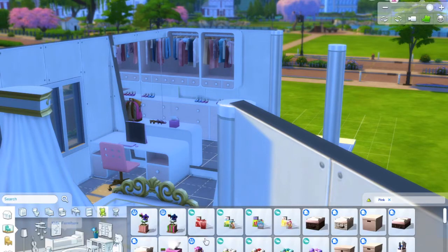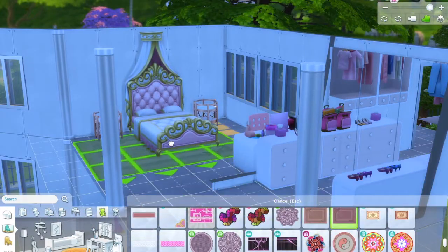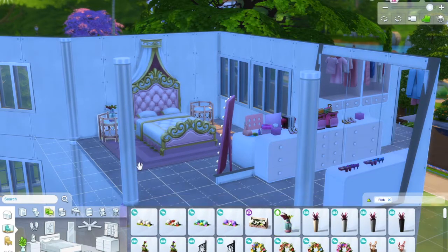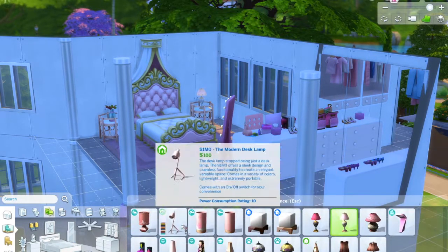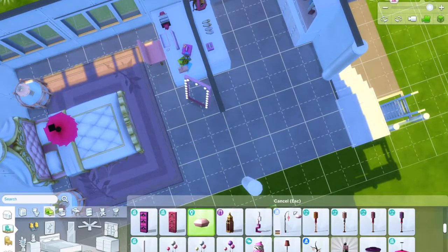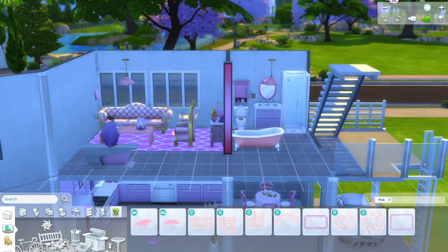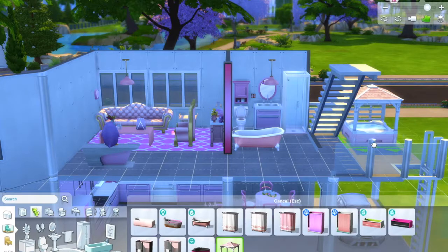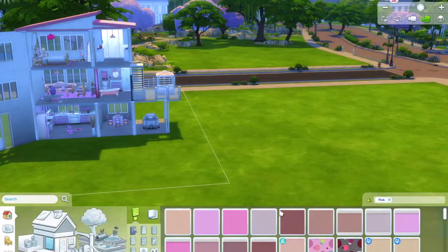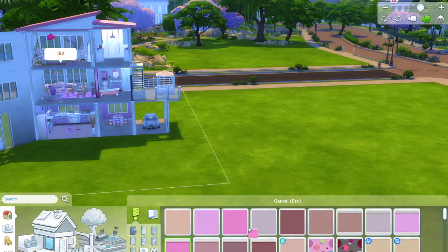I thought Barbie would want a big closet, and even her computer is pink. I wasn't really sure about the style I was going with either — it's like a mixture between princess and modern. I probably should have picked one but it's too late now. I'm always like "I wish I did this" but it's recorded so I can't change it. Maybe I should create Barbie and her cast and then do a play-through in this house — I might not film it but we'll see.